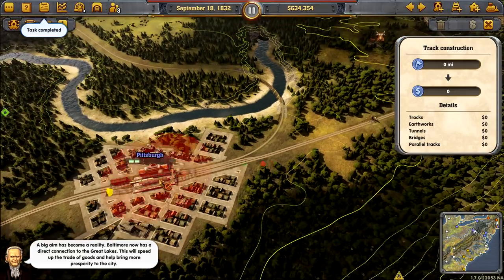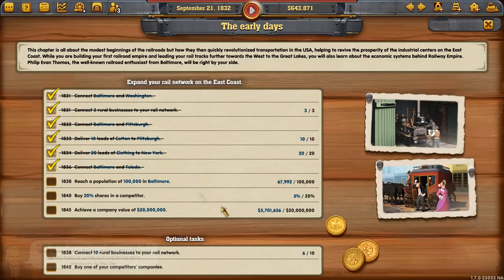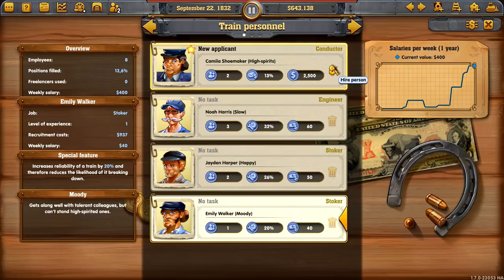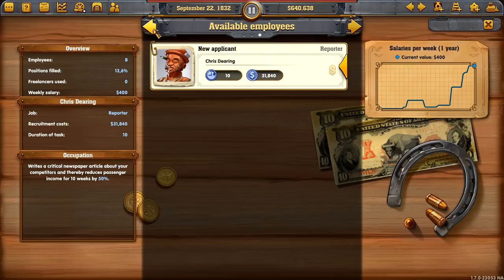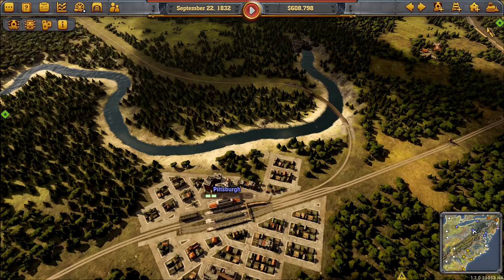A big dream has become reality — we've now got a direct connection to the Great Lakes. This will speed up the trade of goods and help bring more prosperity to the city. We've got personnel just waiting: new applicant stoker, new applicant conductor, new applicant reporter. Yes — go after that dude because I want to buy him out. Done.